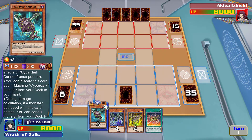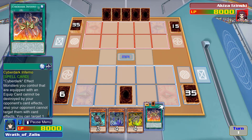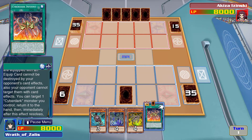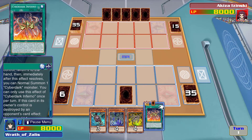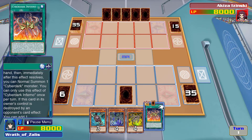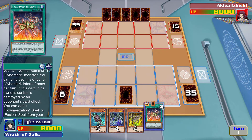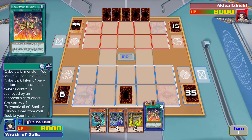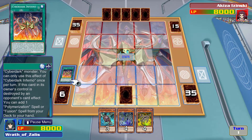You can discard this card to add one Machine Cyber Dark monster from your deck to your hand. There's Cyber Dark Inferno — you can target once per turn. And if this card is destroyed you can add a Polymerization. Good, so we need that.